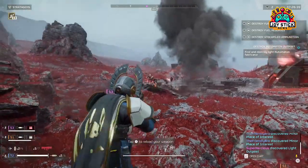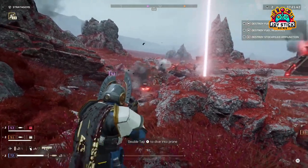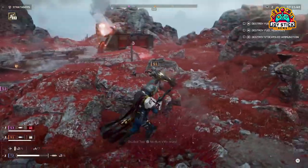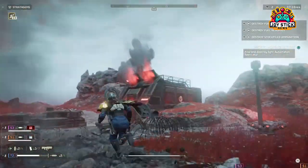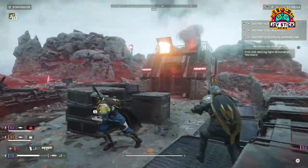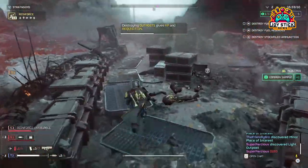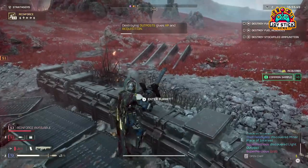Each choice you make, from the weapons you carry to the backup you call, shapes your journey through hostile alien territories. Today we're diving deep into the arsenal of Helldiver 2, focusing on the most effective stratagems that ensure your triumph against the relentless enemies of Super Earth. Whether you're strategizing to obliterate bug nests or maneuvering through cyborg fortifications, the right set of tools can elevate your game from mere survival to absolute domination. Let's embark on this journey together and transform you into the ultimate defender of humanity's last bastion of hope.